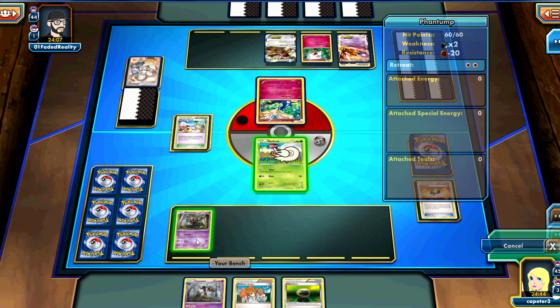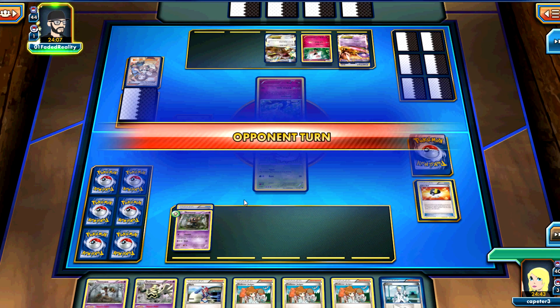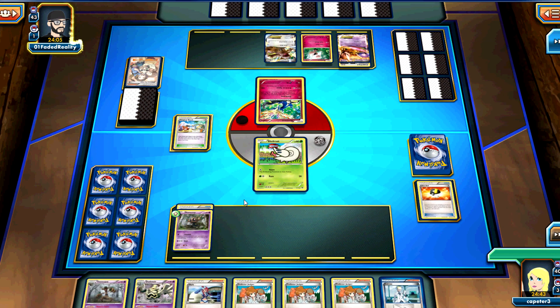We already have a Shelmet on there and we're going to be Juniperring anyway. We saved the Trevenant in hand, but unfortunately drew five Supporters, which is never a good thing. All right, his turn.